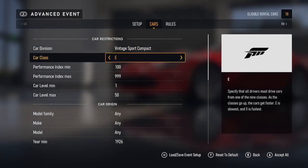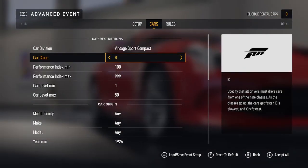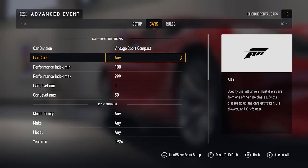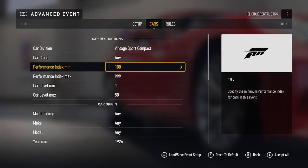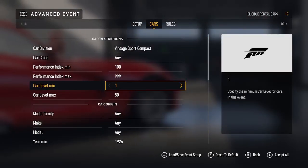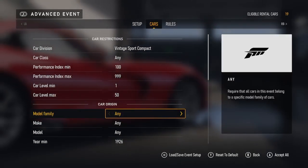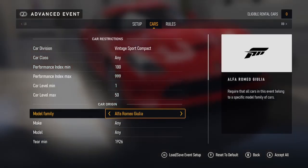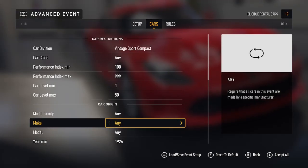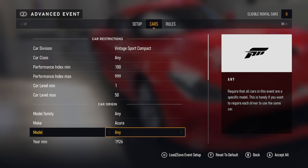Car class options are: E, D, C, B, A, S, R, P, X. You can set your performance index minimum and performance index maximum. Car level — you can have it from level 1 up to level 50. Car origin — model family — you can change whatever model family you want. Make — you can change the make of the vehicles. Model — just say Acura ARX Acura as an example.